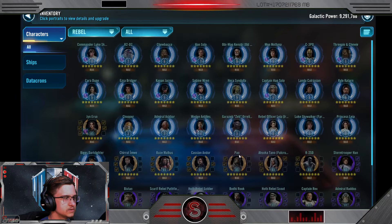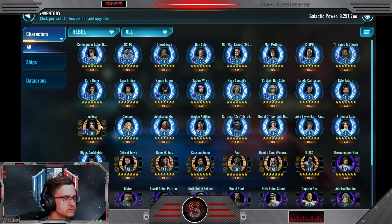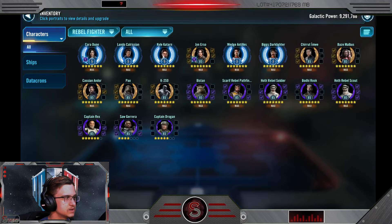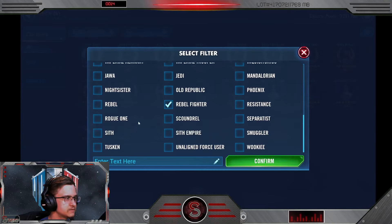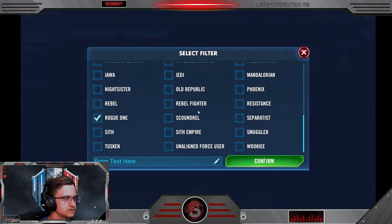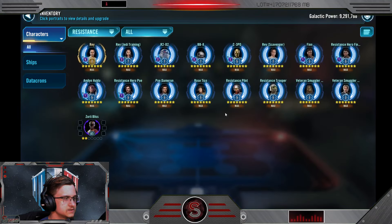Let's take a look at Rebels. We've got Mon Mothma, so you can make a team there. Mon Mothma with Kyle and Kara — that's a pretty solid team. Does he have Raddus? Not really up and running. Does he have Resistance? Does he have Zori? Not up and running, so that's a little bit rough.